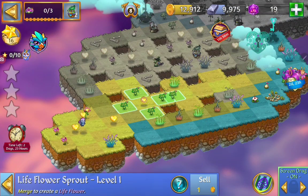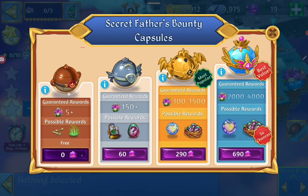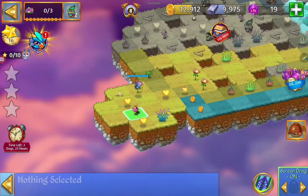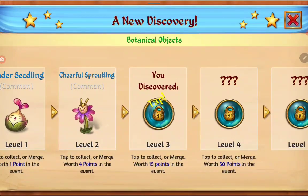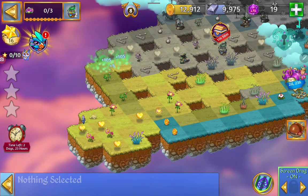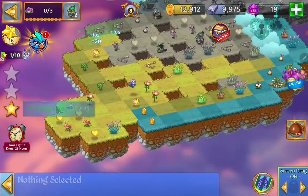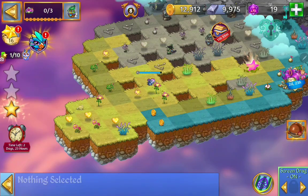You can merge the sprouts, get two more pink. There we got the capsule. We got the next level — level three — the whimsical sapling.